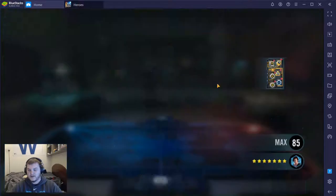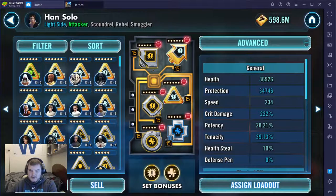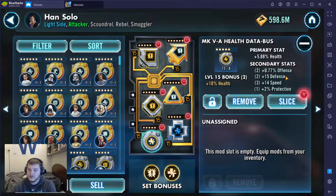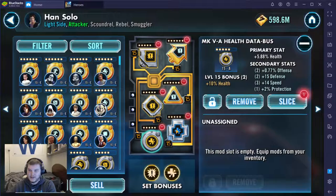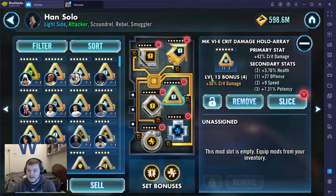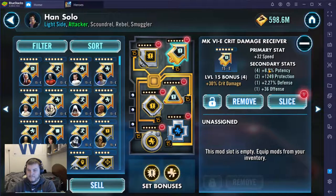Let's do one more character here with Han Solo. Crit damage — that's pretty much the same thing we've been seeing in the process I've been going through for these guys. Most of my mods were health because that's what were farmed by default in the assault battles I was doing. 14 speed — good. 15 speed — good. 14 speed — good. Offense primary — good. 8 speed — about where I kind of land on these, in the 5 to 12 range. Crit damage — good. 9 speed — okay. And then speed — these aren't as important. If I could maximize offense there that'd be super cool, but the primary stat is what we're looking for. So that's my Rebel faction.